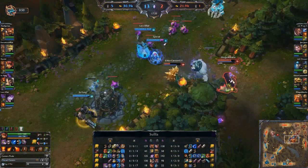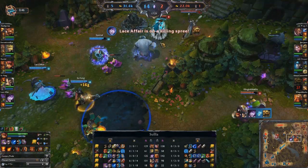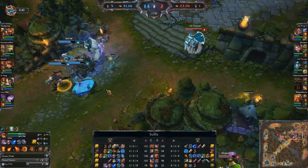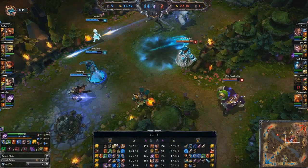Right here we're going to see another Tibbers stun — that one looked like it missed, but it actually did hit Wings of Death. Got the stun on Gragas right there. And you can see the Tibbers stun or any stun just makes it very easy for Morgana to land her Dark Bindings. This is a combination that has pretty good synergy.